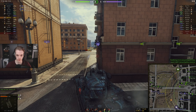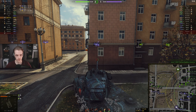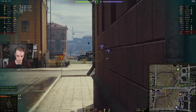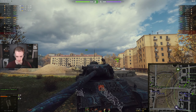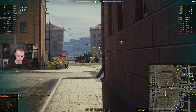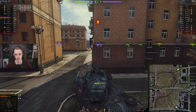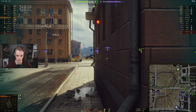Hopefully we can actually pen his cupola - no, unlucky. We should be able to bounce this Defender shot. I don't know where he actually penned, I can't even tell on this camo. Nice - I think he just hit the wall in front of him, which is really good for us.